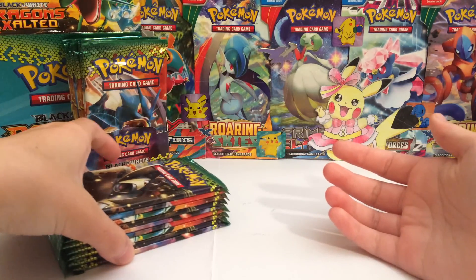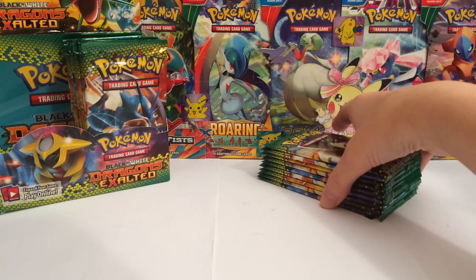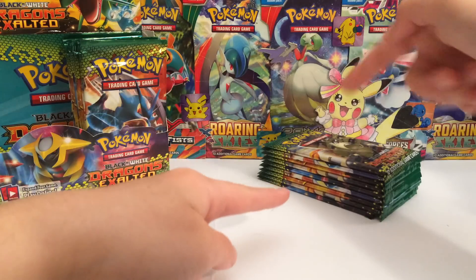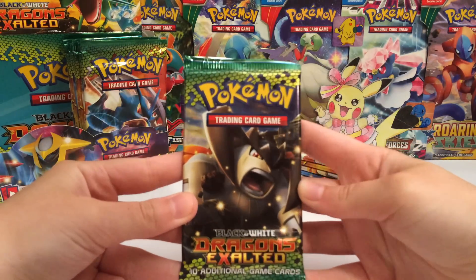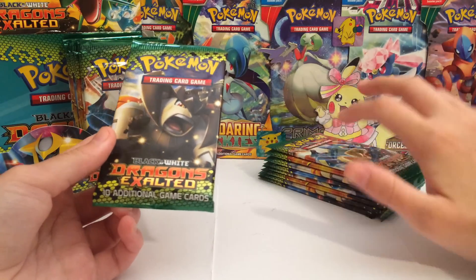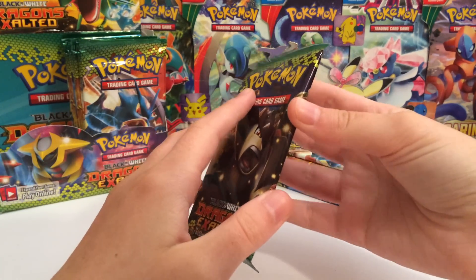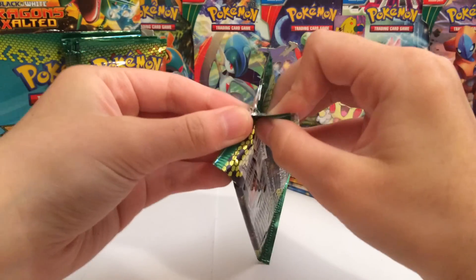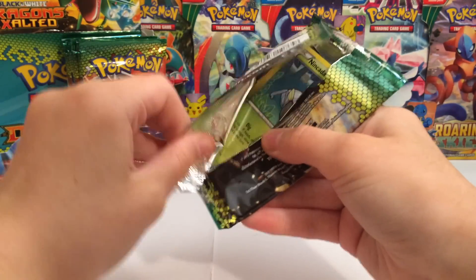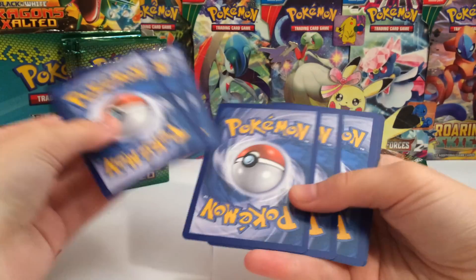In case you guys have not checked out the first part, I highly suggest you go do that right now — link in the description below. In case you haven't watched part one, these packs are going to be loaded with stuff because the pulls in the first part were complete poop. We got one hollow out of nine packs, so these remaining packs have to be loaded with epicness, since there's pretty much a guarantee of around 11 to 12 hollows per box. So I'm assuming we should get quite a few good things. Without further ado, let's crack into the first pack!